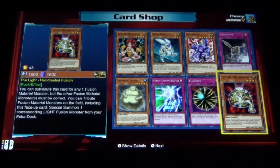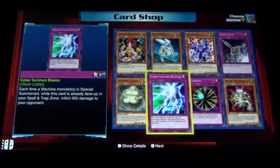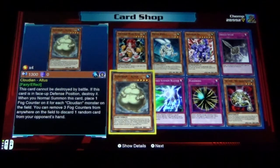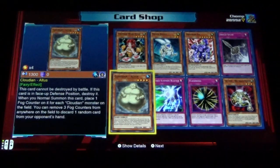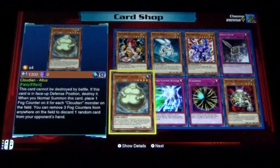The Light Hex Sealed Fusion, Flashbang, Cyber Summon Blaster. Cloudians? I'm not gonna lie — I played the one Cloudian deck that's in the story mode and I did not like it at all. I don't know if the deck in the story mode is just bad, but Cloudians seem hard to play.